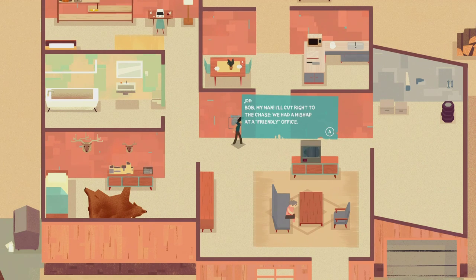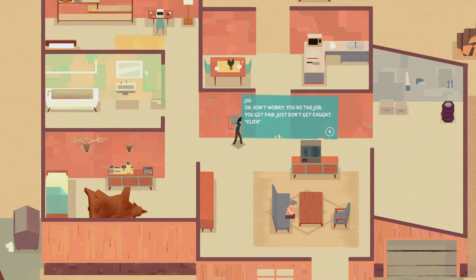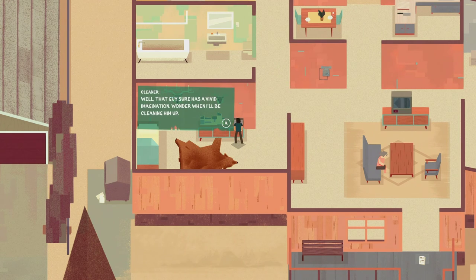Bob, my man - I'll cut right to the chase. We had a mishap at a friendly office. There's three stiffs but they went down in a bad way, you might want to take a mop with you. Don't forget to grab the revolver on your way out, our guy had to scram and left it behind. Leave the money in the regular spot. Don't worry - you do the job, you get paid, just don't get caught. On the radio: 'I will continue my investigation work against all odds - this is America, the freedom of the media could not be suppressed.' Well, that guy sure has a vivid imagination - wonder when I'll be cleaning him up.